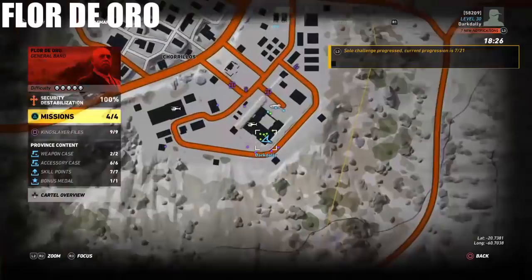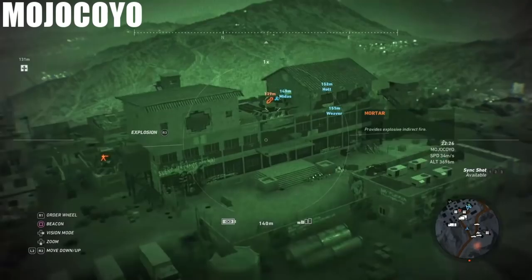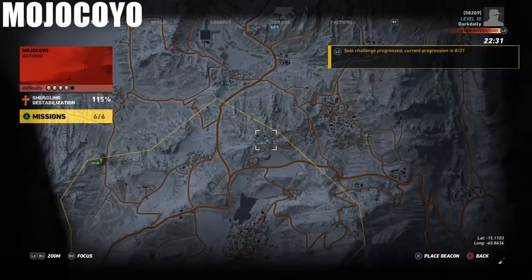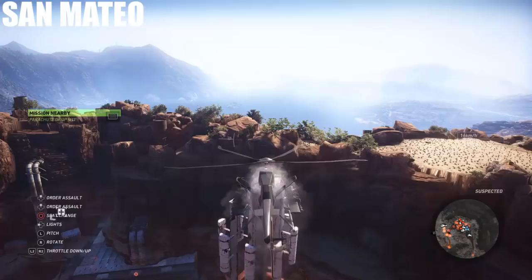Next up is the one in Mohokoyo — this would be my eighth. It's on top of this building, right in the center of that clear glass section of roof right there. That's where this one was found in Mohokoyo. I'll show exactly where it's at — there's the coordinates for you.